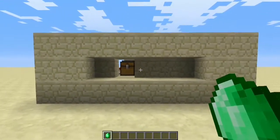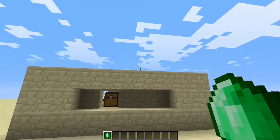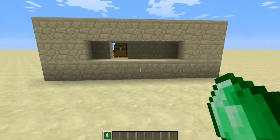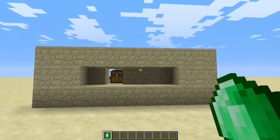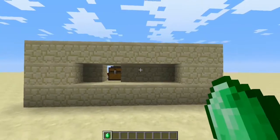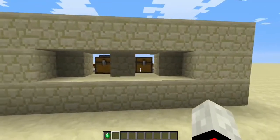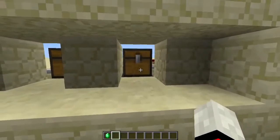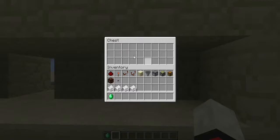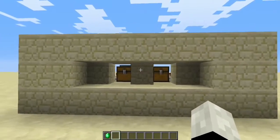Now, this ATM can handle a lot more than just one check for one emerald — it can handle five checks for five emeralds, and I'm going to prove that. But first, what's going to happen here is it's resetting, and once it's finished resetting, the piston retracts. When I look in this chest, no checks are in it, so it's all gone — I'm not getting that back.